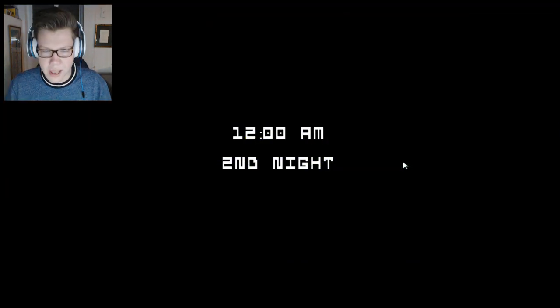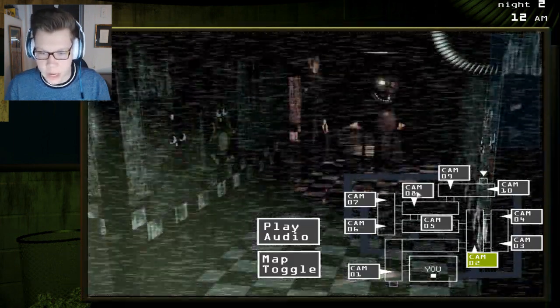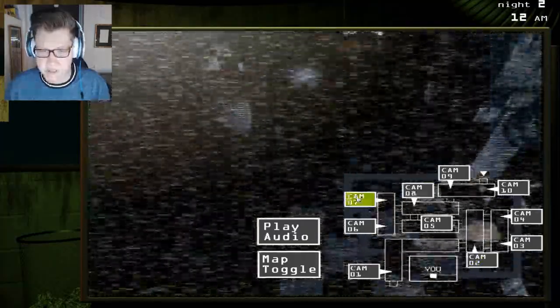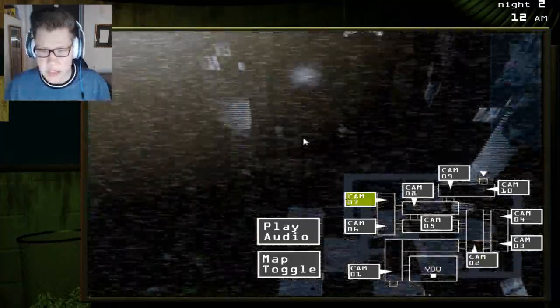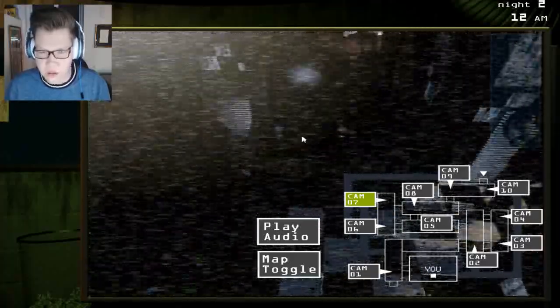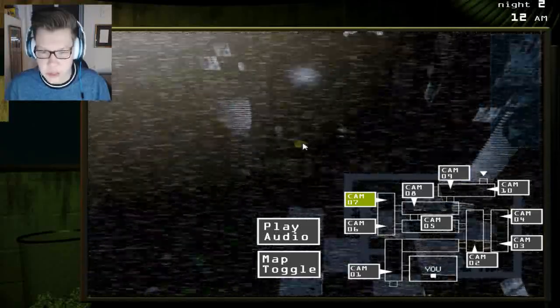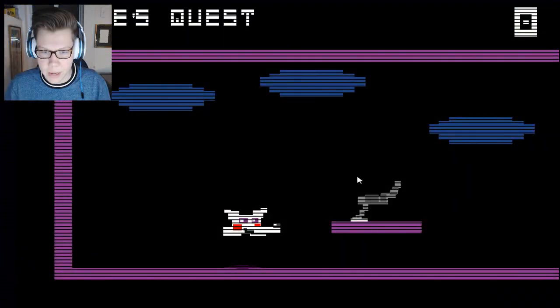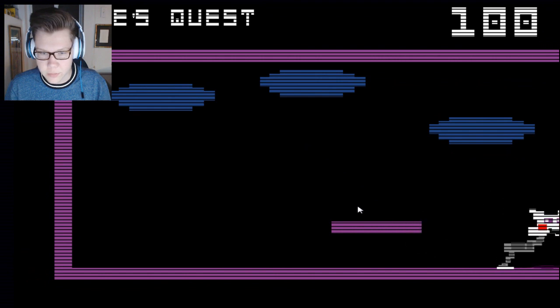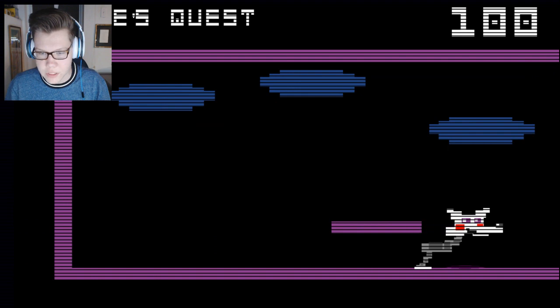After defeating that, night two will load back in, but you're not done yet. Open up your camera and go to camera number seven this time instead of eight. Look at the little arcade machine on the left — there is a set of four buttons. Click them in a certain order: top left, bottom left, top right, bottom right. You'll load in as Mangle. You're going to collect your body parts, and there'll be a little boy you need to avoid.